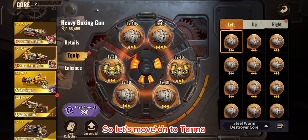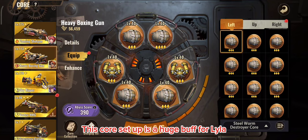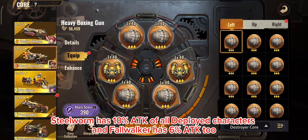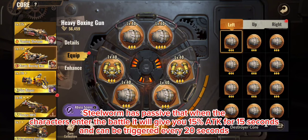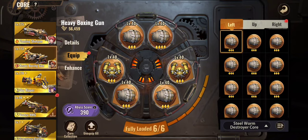For Tarma's core setup, use 4 pieces of Steel Worm and 2 pieces of Fall Walker — this is a huge buff for Lila. Steel Worm gives 10% ATK to all deployed characters, and Fall Walker adds 6% ATK. Steel Worm's passive gives 15% ATK for 15 seconds when a character enters battle, triggering every 20 seconds. You can use this core setup for both spec ops to multiply the buff.